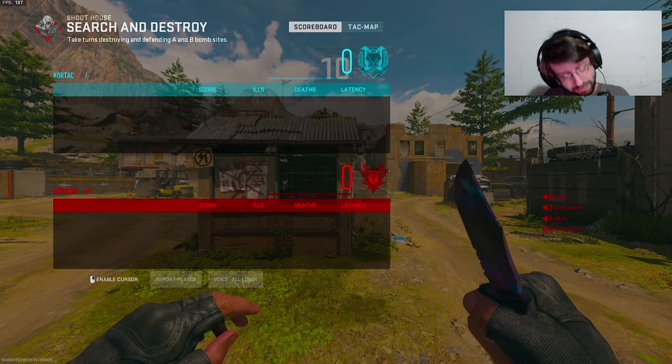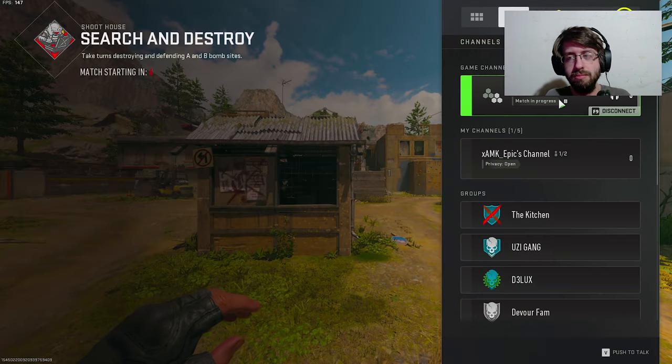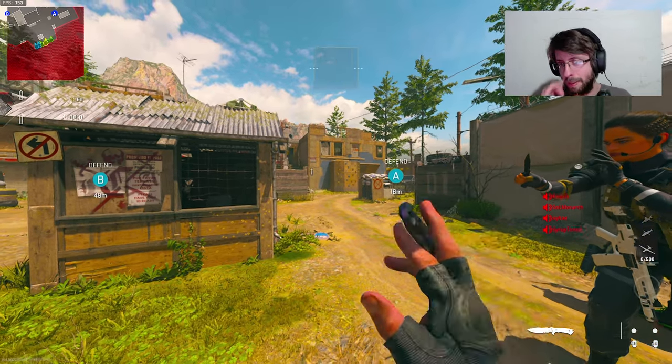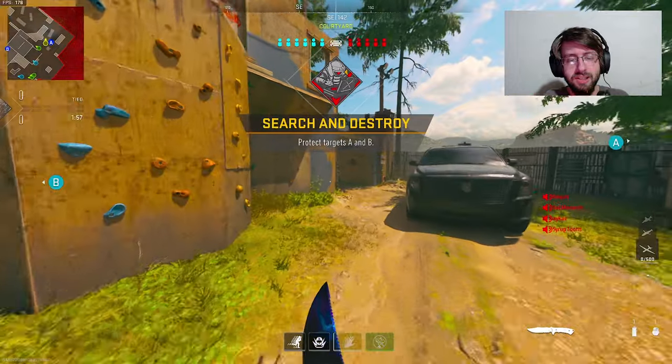The most underrated weapon in Modern Warfare 2 — I feel like it's the MX9. I don't really see very many people use this thing. It's really good up close, and if you have to challenge it at mid-range, this thing can beam.